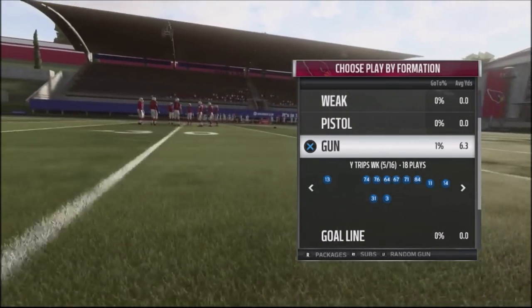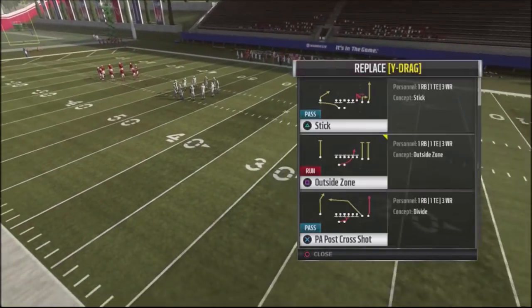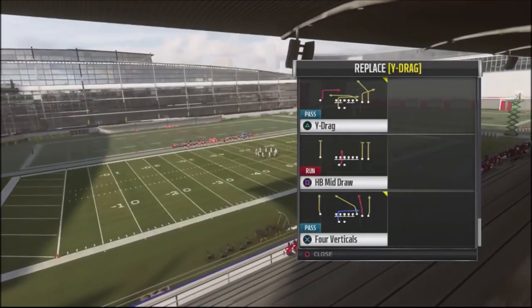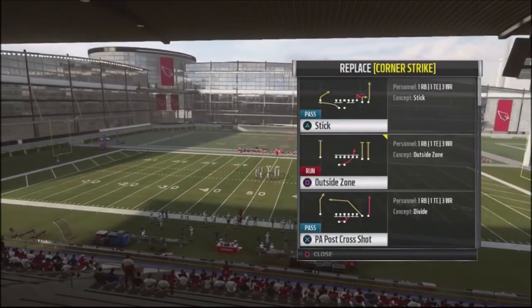First, we're going to make sure Y Drag is our audible — that's going to be one of our hot audibles for the square button. We're also going to get rid of the Play Action Post Cross Shot because we're going to be using that as another play in the Gun Y Off Trio.